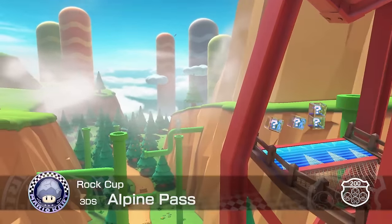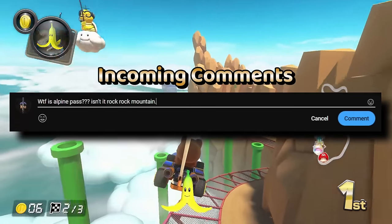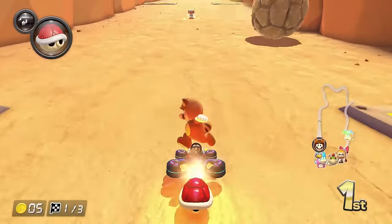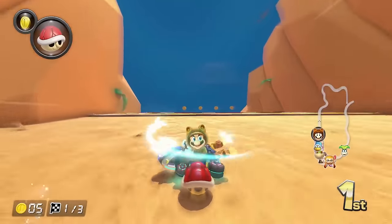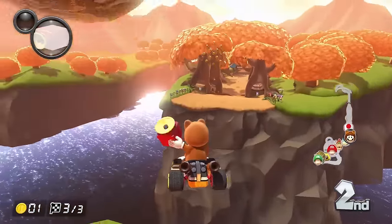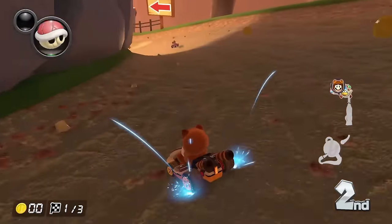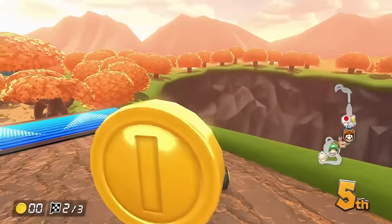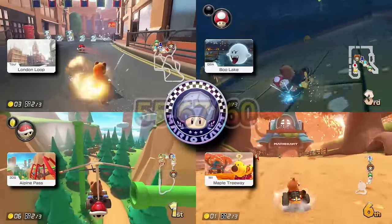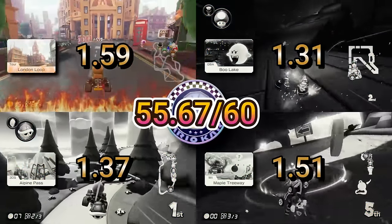Alpine Pass - also known as Alpine Pass Down Under in some regions - is essentially just two long glider sections and then an uphill drive toward boulders that drop infrequently. The cup finishes with an absolute banger, Maple Treeway. The added speed in 200cc makes some sharper turns tougher to navigate, but a lot of this track is fairly manageable with wide turns and a forgiving layout. Overall the Rock Cup proved to be one of the easier cups, with me averaging 55.67 points, and London Loop taking the spot for hardest track.